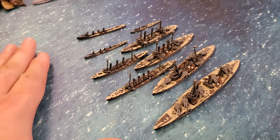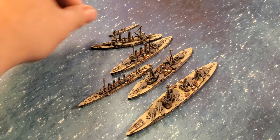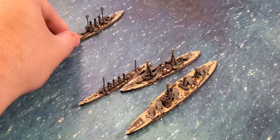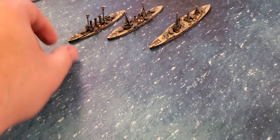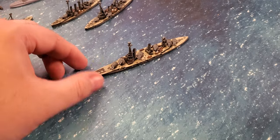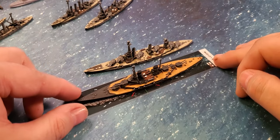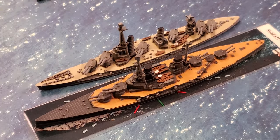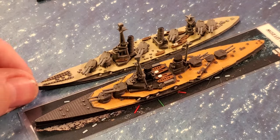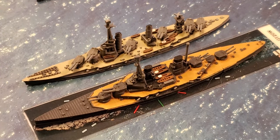I want to compare the new Japanese ships to some of the other nations' designs already in the game. I'll use the Fuso as the baseline. Here's the Japanese Fuso — now let's compare it to the German Lützow. You can see the Lützow is longer and looks a little sleeker, probably because it's a more modern ship. The Lützow was barely commissioned when World War One started — but that's the Lützow battlecruiser.